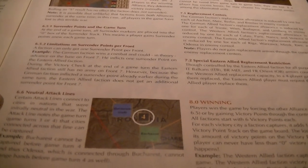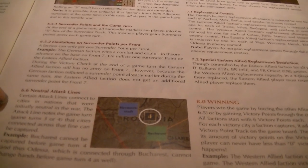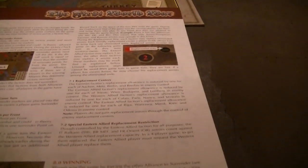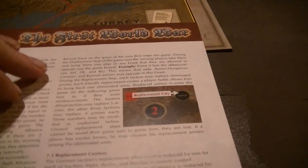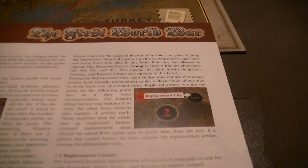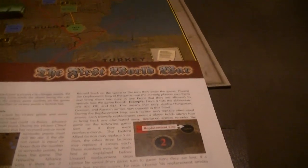Certain attack lines link to countries that were neutral in the war. The attack line notes the game turn from which it becomes available — for example, not available until turn three, and then you can use it in either direction. Not all the armies start the game in play — they show up anew from the game turn record track.